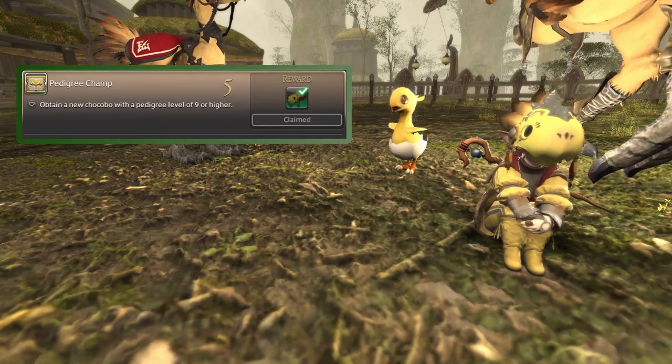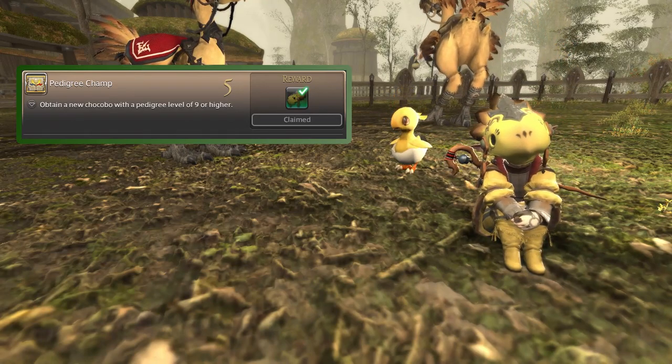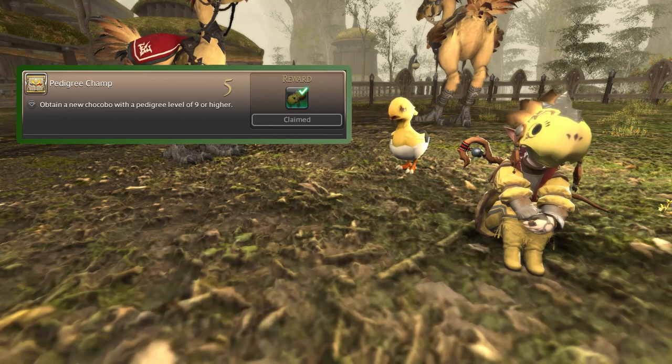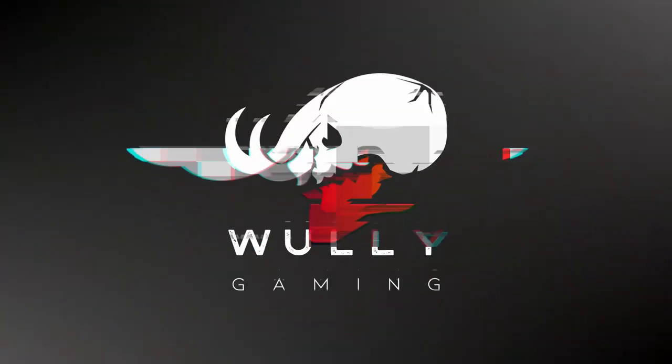If you're not sure how to unlock the gold saucer and chocobo racing, it's super easy and I've got a video linked in the description below that walks you through it. Additionally, if you're not familiar with the basics of chocobo racing, like what each attribute does or what your ranking means, I've got a video that covers all of that linked below as well.